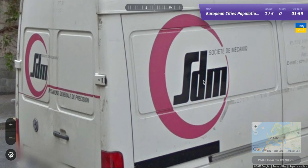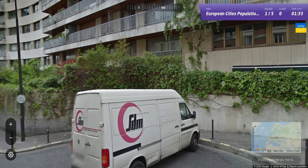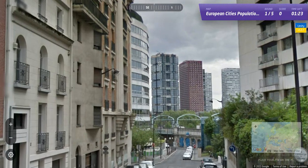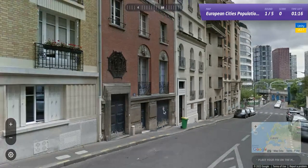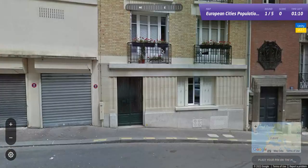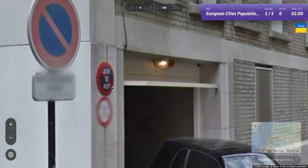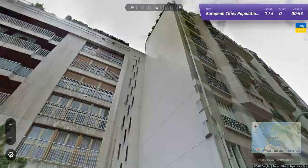We have 'Société de Mécanique.' I'm thinking that's French. There's a Rhino type of car, a Novatel sign, a trash can, an interesting font on those numbers, some flower pots and baskets, a hilly location, and 'Jourette Duet.' A smart car is coming out of this little garage, so I think it's safe to assume this is probably Paris.